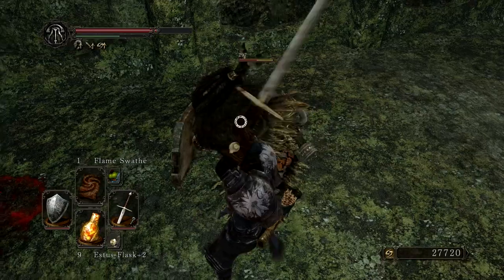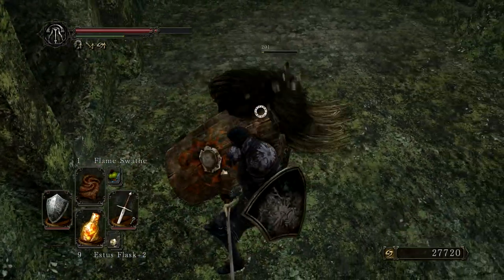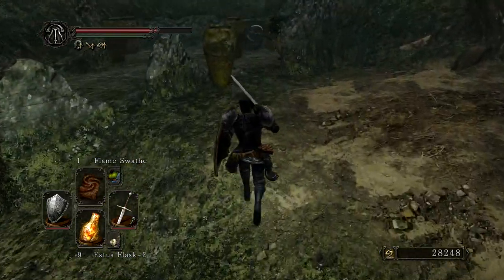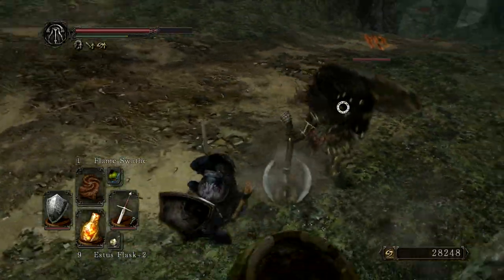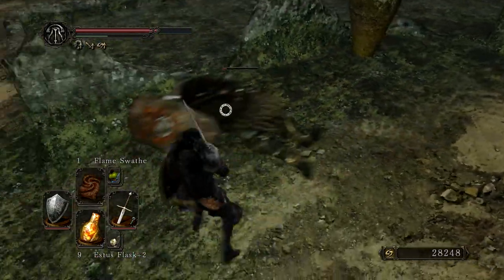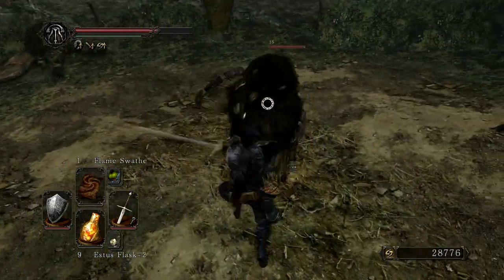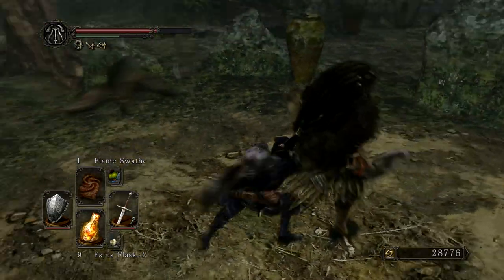For those of you looking for all the item locations, if you follow this route you can kill all the lion guys and then walk around and grab all the treasures. Know that there is a big basilisk when you come up this ramp, but you can kill it with range or just poison it to death. It's very easy to kill — the basilisk won't come at you.